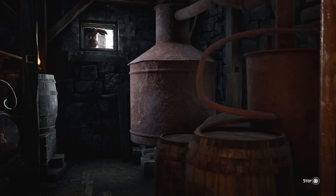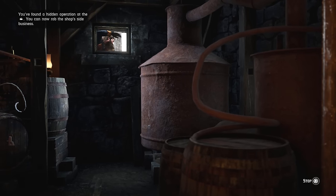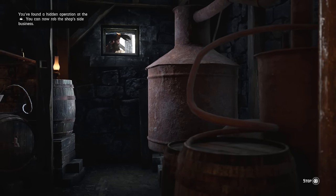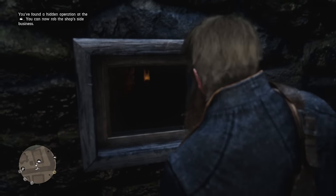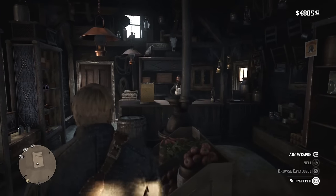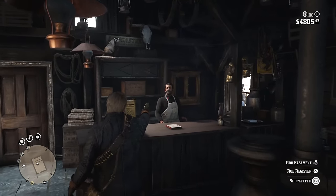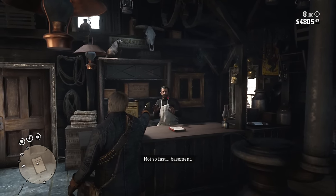Once you've arrived in Strawberry, make your way over to the general store. You're going to want to do exactly what I'm doing in the background right now — go ahead and enter the secret little window that is underneath the actual store itself. Once you get close to the window you will be prompted to inspect it and look inside, where you will find a bunch of stills. Your character has now proven that there is something down there, so you can now go inside the general store, put on your mask, and point a gun at the storekeeper.